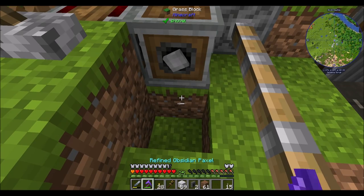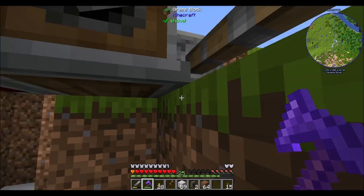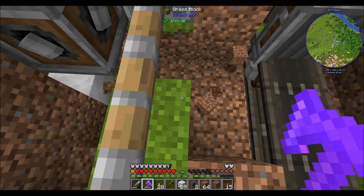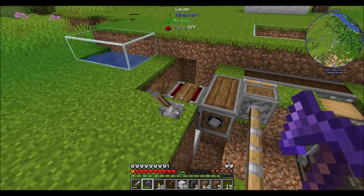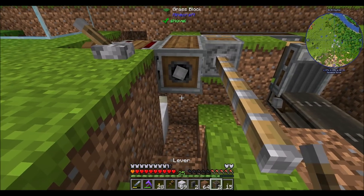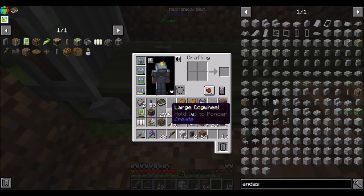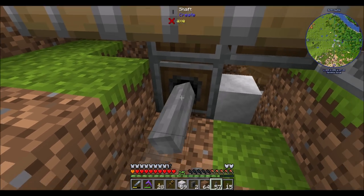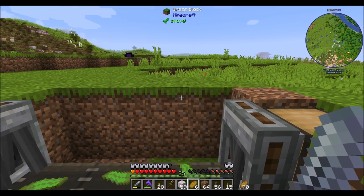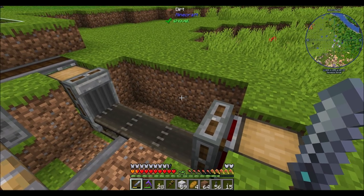To make this work, I need to figure out a way to connect this gearshift. We could turn two of these guys into vertical gearboxes and then put another shaft in here and connect these up. How cool is that? I love it — it's working. Step two of this process will be to get the encased fan in here.